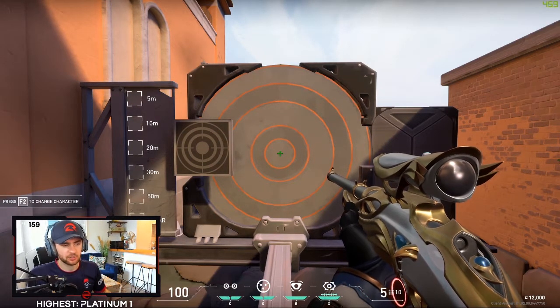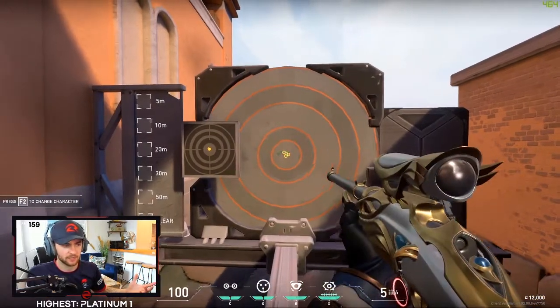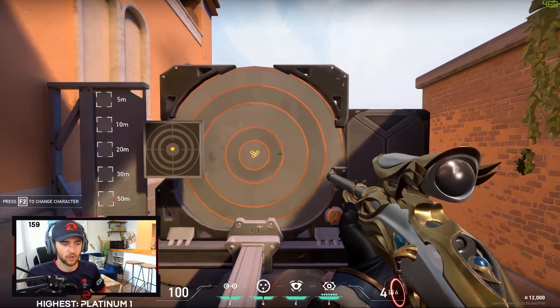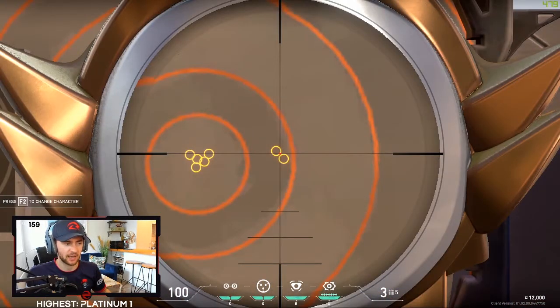As you'd expect with sniper rifles, ADSing puts the bullet exactly where you want it. However there are two exceptions: if you add any movement you end up way off target, and hip firing is a roll of the dice — it's completely random. It's not a massive spread difference but it is there. One thing to avoid is firing again while your zoom is still coming back in — if you don't give it time to settle into ADS you end up off target. You need to give it that extra half a second to come in and line up the shot.